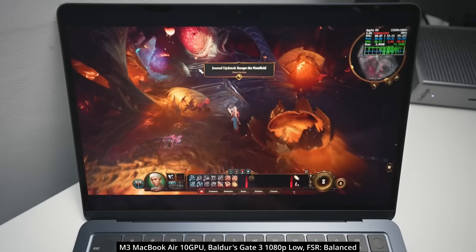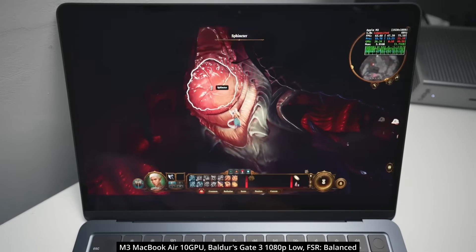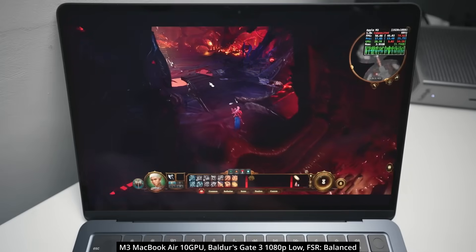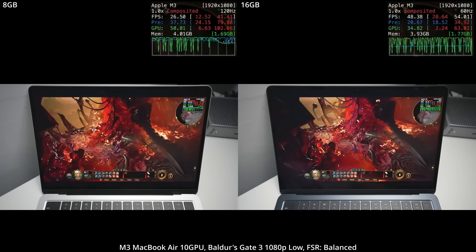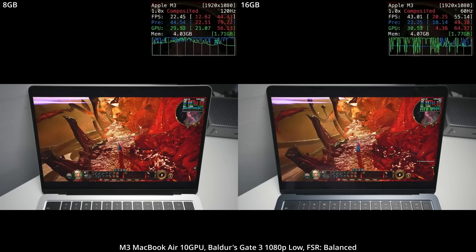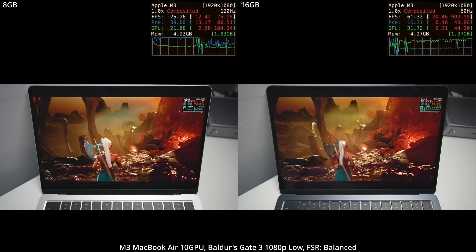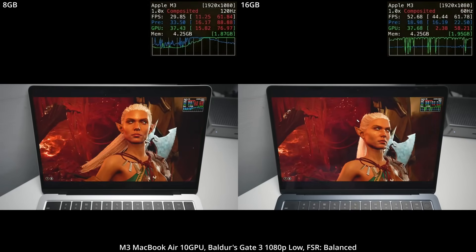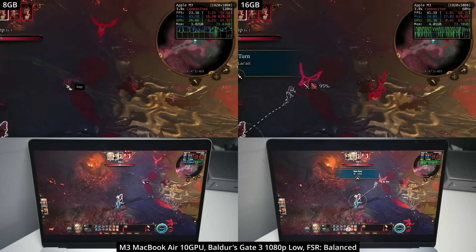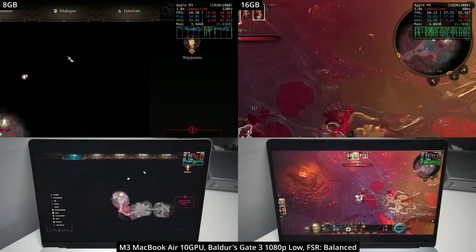The next game is Baldur's Gate 3, which is notorious on the Mac because 8GB might be enough for Act 1, but once you reach Act 3 it's really not going to cut it. Right off the bat in the Act 1 tutorial area, running at 1080p low with FSR set to balance, the 8GB machine on the left is severely lagging behind the 16GB on the right — a shocking difference of about 70% to 90% in frame rate. Even within combat we're looking at 60% to 70% differences in Act 1, which is still extremely substantial.